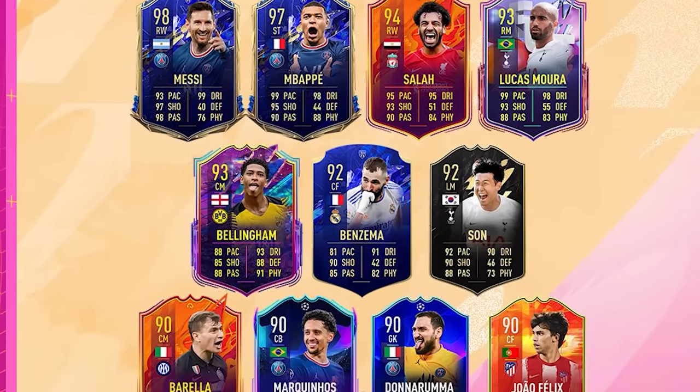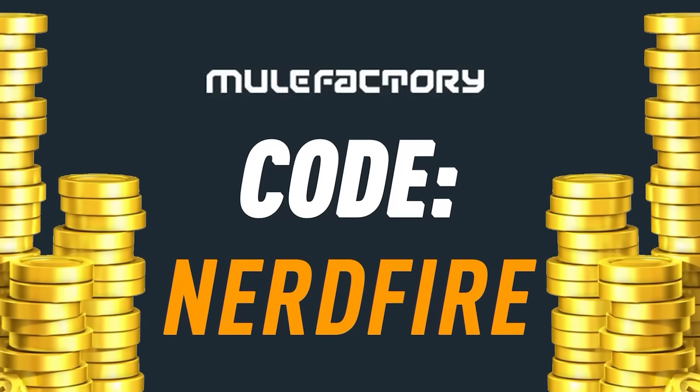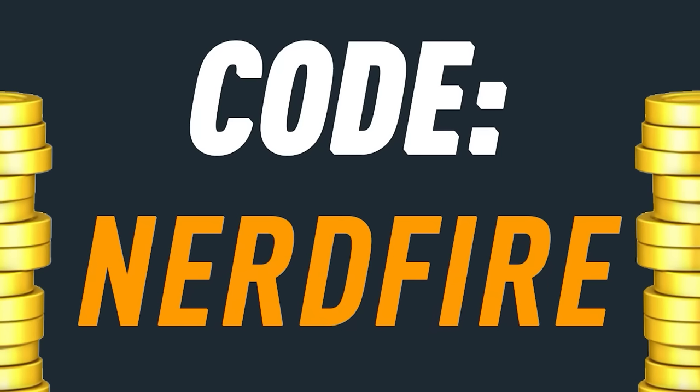We've got a brand new icon player pick which is Brazilian only - a Brazilian prime or moments player pick. Let's open a couple of these up and see what we can get. Are you out of coins for the brand new Footies promo? Head over to mulefactory.com for the cheapest, most safe and reliable coins and use the code nerdfire at the checkout for five percent off your order.